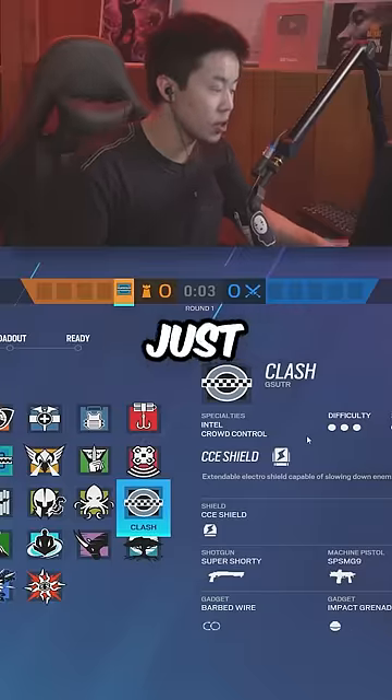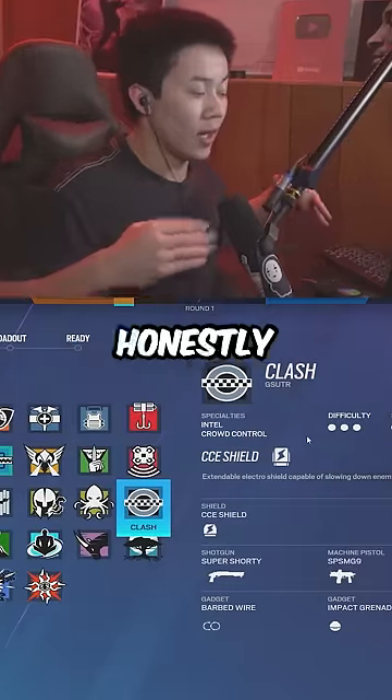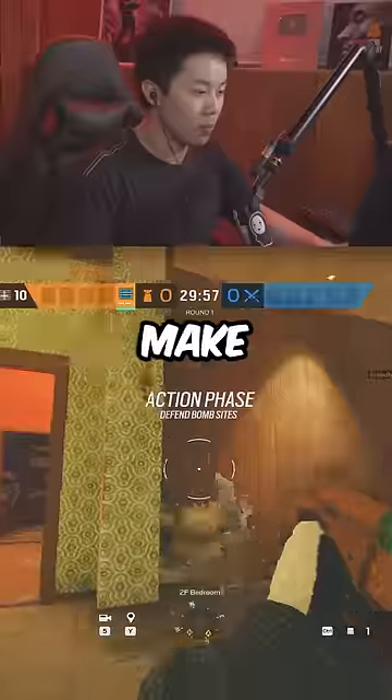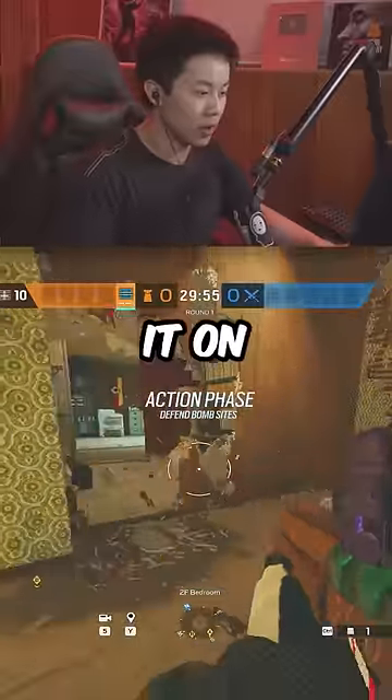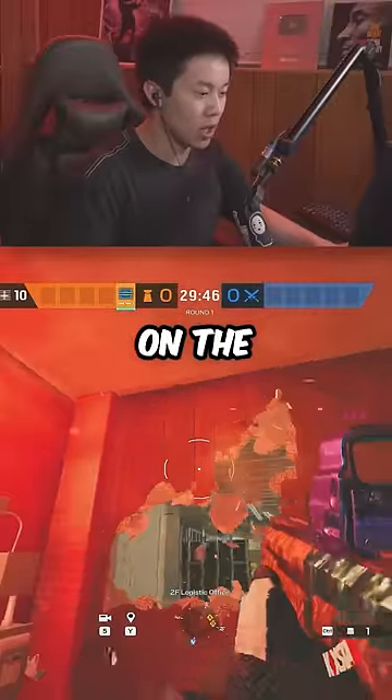For operator choices, just pick someone with a 1.5 scope. You want to bring traps and wall denial — honestly any operator works, it's more about the positioning on the site. Make the rotate on the left, stop putting it on the right, because that way you don't get seen by the mattress.